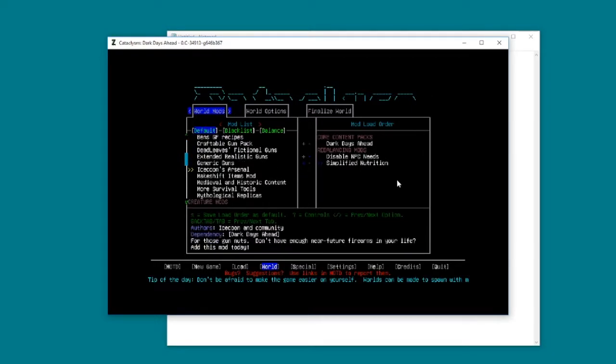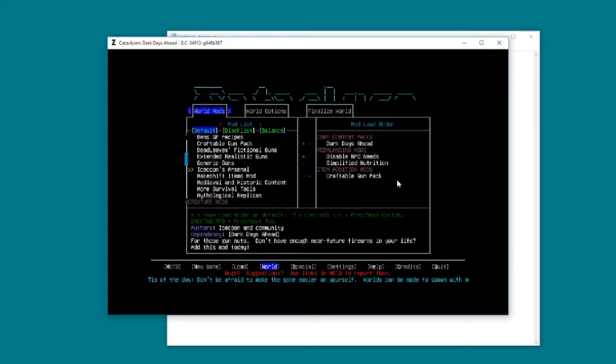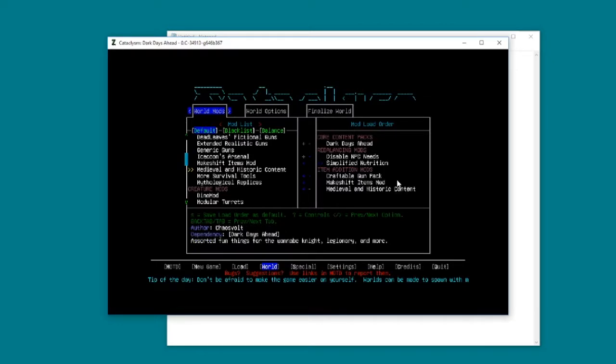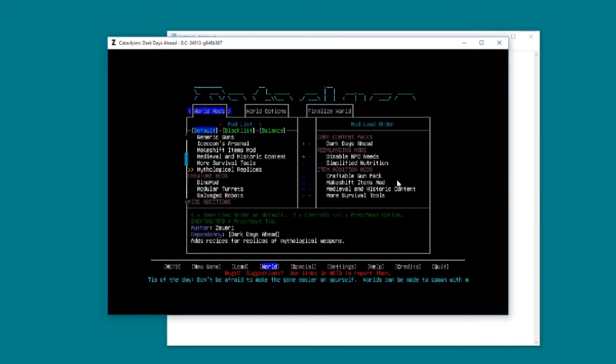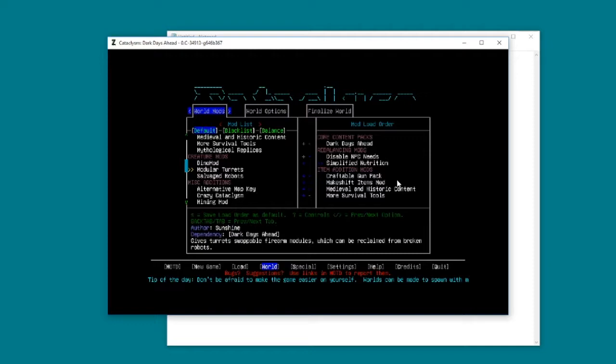I like generic guns. I might add craftable guns - let's stick that on there. Makeshift items I think we'll have. I'll probably have medieval - there are some antique shops you can find around, and medieval weapons can be kind of handy sometimes. And if we want more survival tools, let's add those. I don't really want mythological replicas like Thor's hammer, and I don't want dinosaurs.